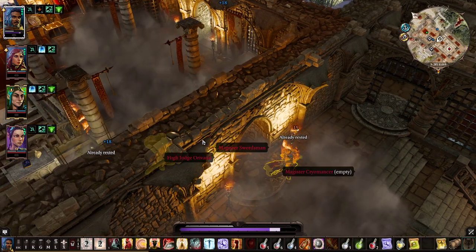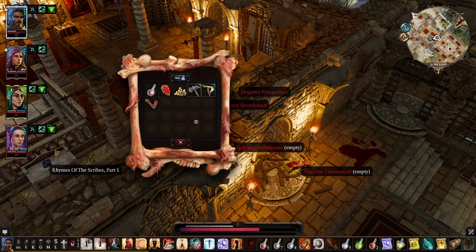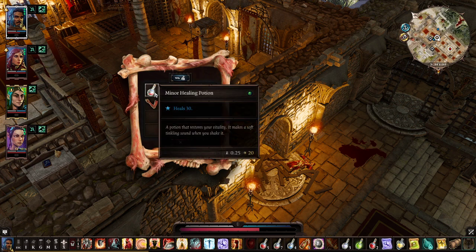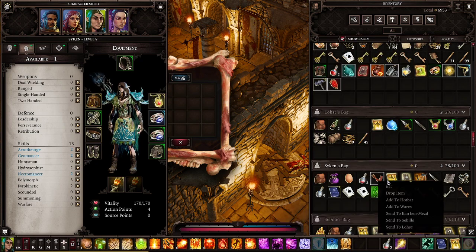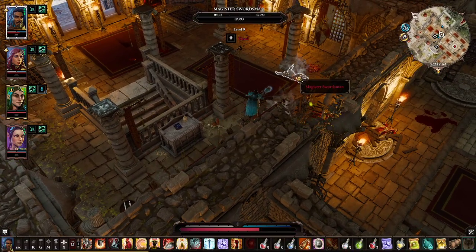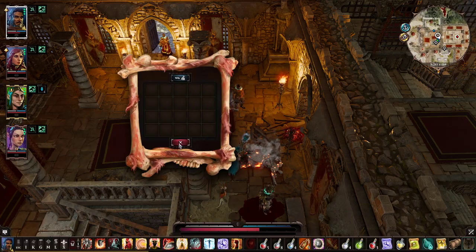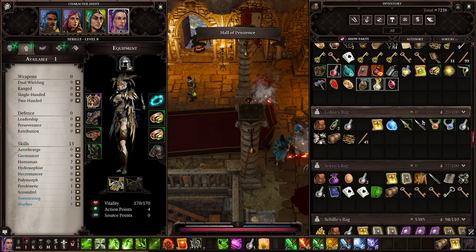That's it, gentlemen — difficult fight, but... Iban died. Iban died and I think overall we did well. Let's check the loot real quick. The High Judge has a one-handed axe which we can't really use, a two-handed mace which is okay, and the blooded arm which literally does nothing for us.